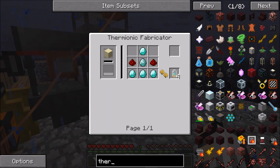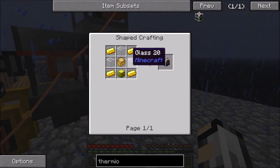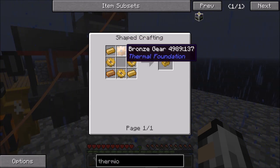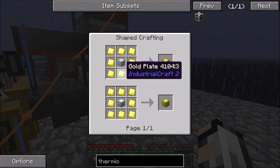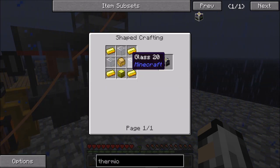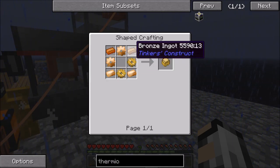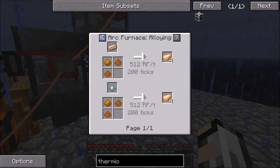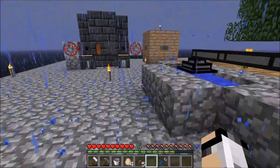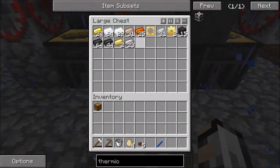Let's have a look at this — the thermionic fabricator, which isn't too bad, doesn't look like anything extraordinary. Bit of bronze, iron, glass, gold chest — which is gold and iron — we can do that, yeah. I think we'll be going for that. Bronze is copper and tin, I believe — yeah, three copper and a tin. So we can get some of that smelted. Let's turn this off.